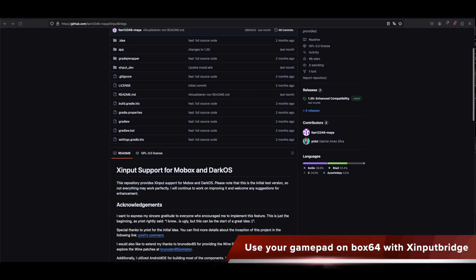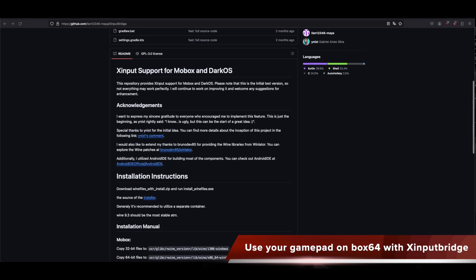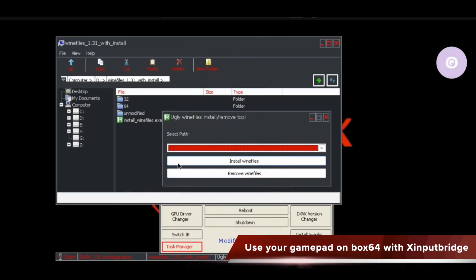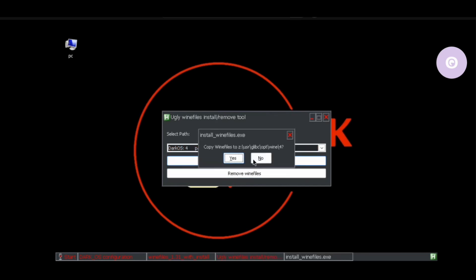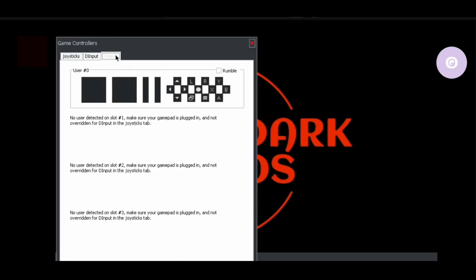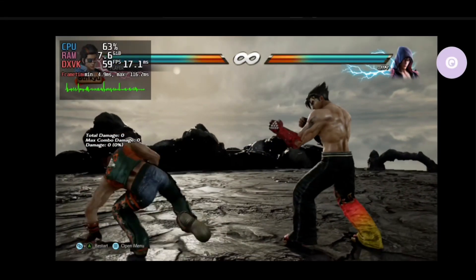I mentioned Synpod Bridge a few times in my videos before, but somehow not many users know it and still ask me for gamepad support. This is a tool to get gamepad or Synpod support for emulators like Mobvox or DarkOS. It will overwrite input files and let you use your gamepad in combination with the Synpod Bridge app. It emulates your gamepad as an Xbox controller, so games like the Naruto Ultimate Ninja Storm series will work only with that. Since it's still experimental, not all games will work with gamepad, so it still needs some further development.